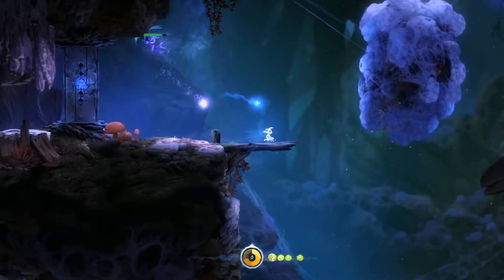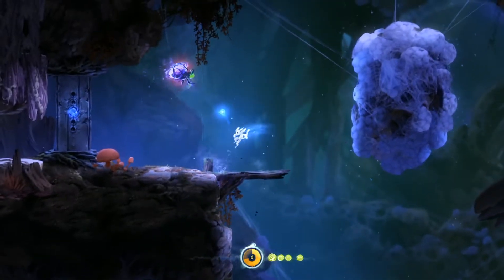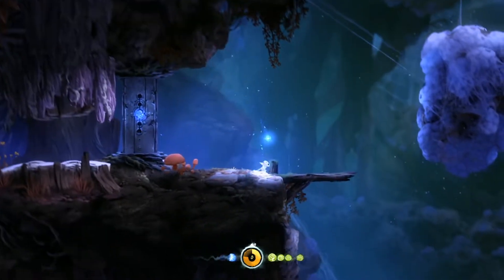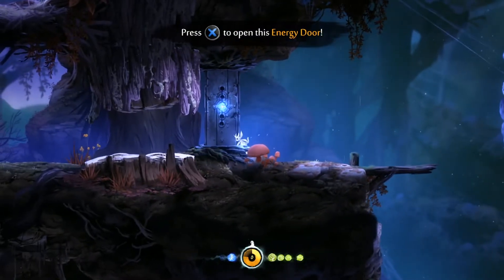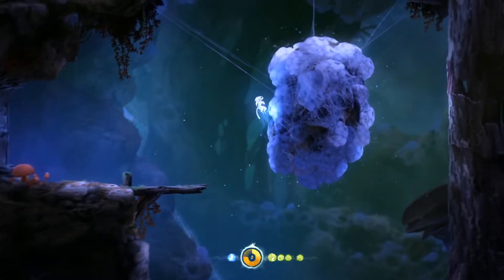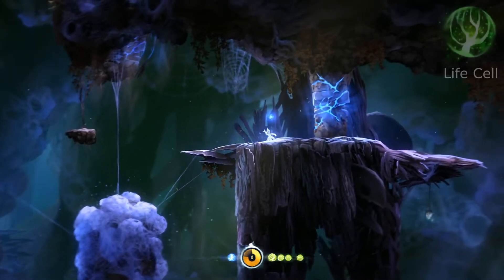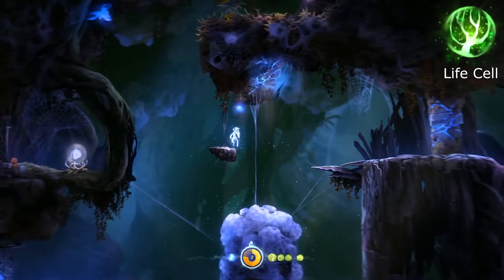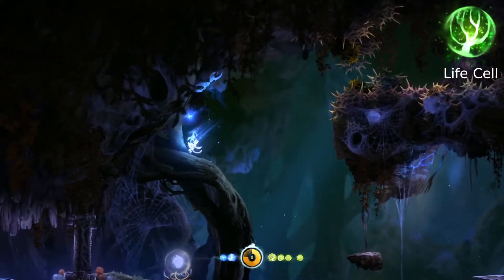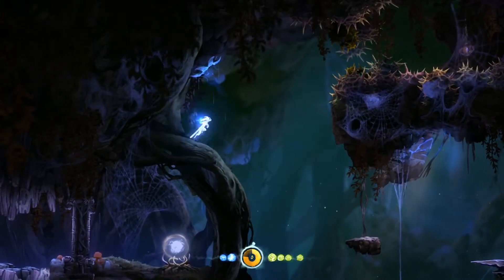I remember these enemies — of all the things in this game that I remember, I remember those enemies. I can't open that door because I need at least four big blue dots, so I need to collect more Energy Cells. Life Cells are very much like Energy Cells — they make the little green dots at the bottom. Look at that thing over there — there's no way I can get that, but it's definitely something to get.